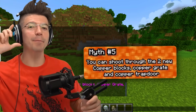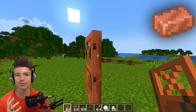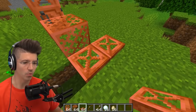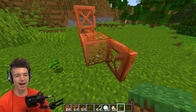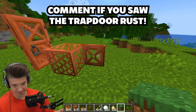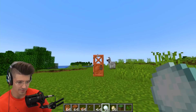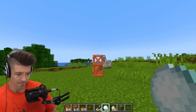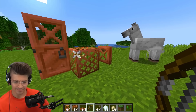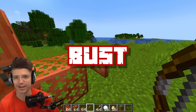You can shoot through the new copper blocks. We have a copper door. Finally copper's getting some use. Wait, did it just rust? Let's try shooting through the door first — nope. The grate — nope. The trap door — nope. You can't shoot through any of them. This is busted.